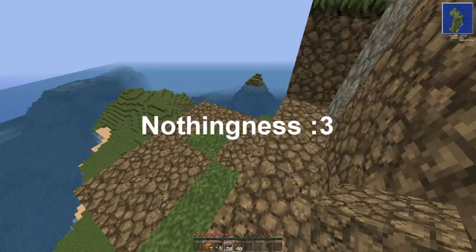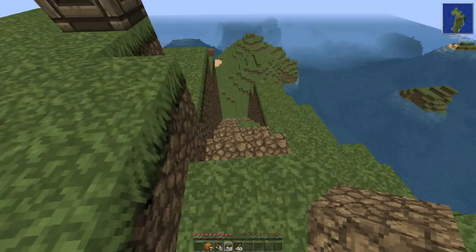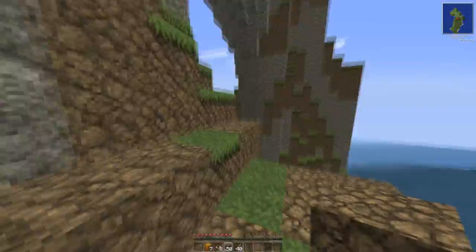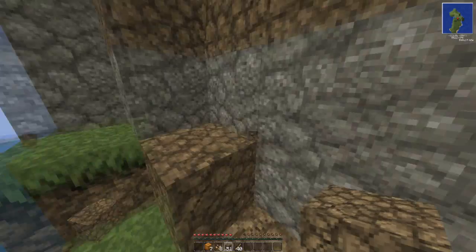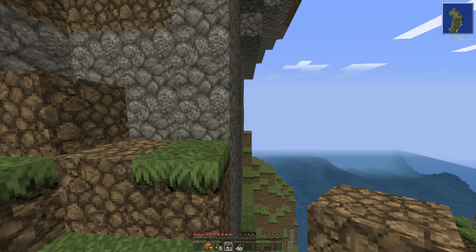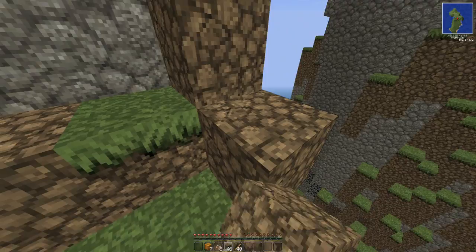We've got a nice little staircase going. To begin with, we'll just do simplicity — dig out the dirt and do what we gotta do. Later on we'll replace all this with cobblestone steps and stairs and all that pretty stuff, but for now let's just do the simple things first. I know myself and I know I'm gonna fall every time I come over here, so let's cover this up because I tend to be kind of clumsy sometimes.